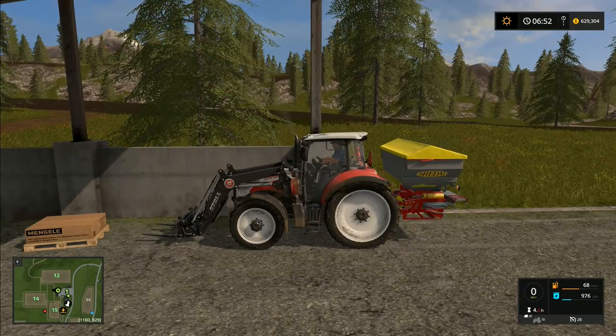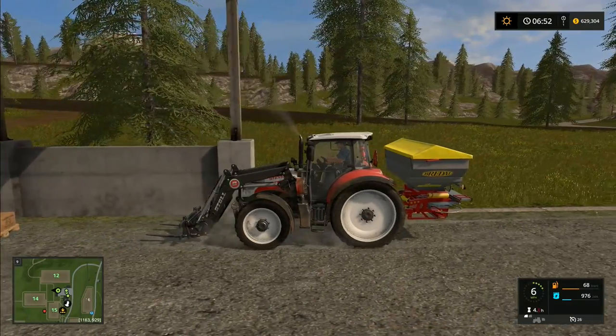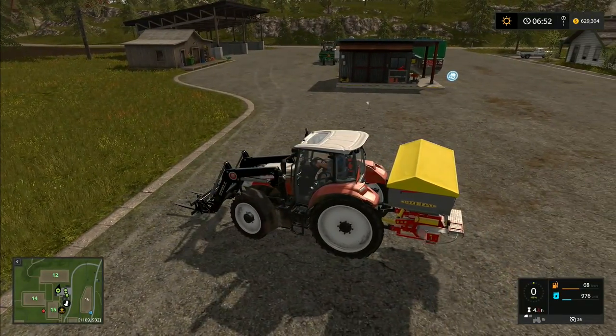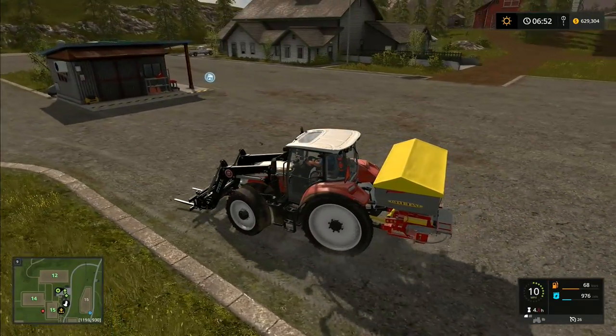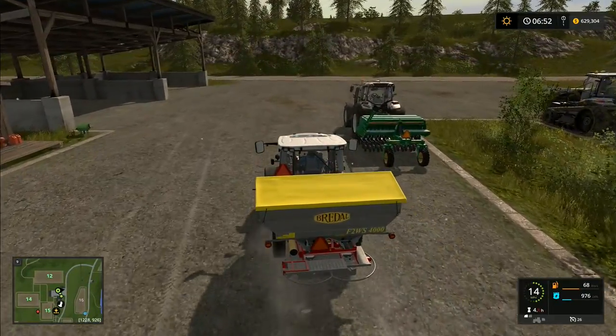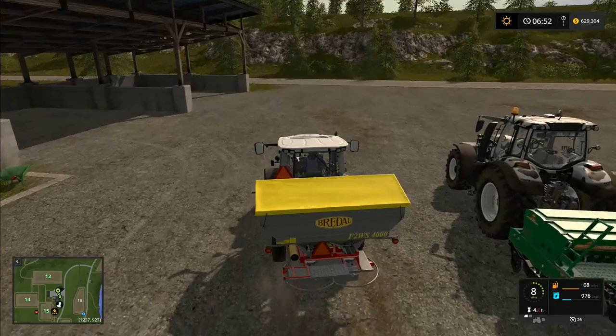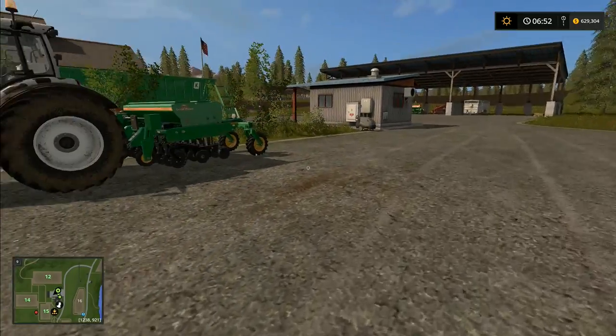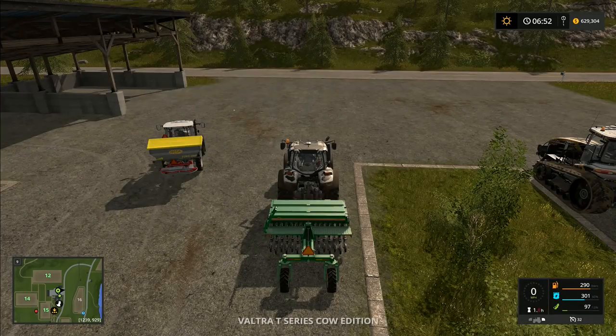We'll leave the fertilizer spinner on the back to act as a counterweight — that's going to work out quite nicely for us. So we'll just get that on there. I'm actually thinking I'm going to keep this one. I know this one's on hire, but we don't use it a lot and it's got the care wheels on it — the row crop tires. So that's actually going to work out quite nicely.